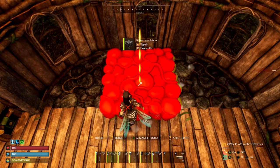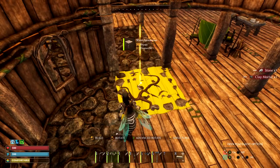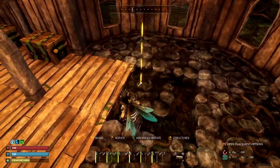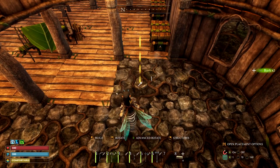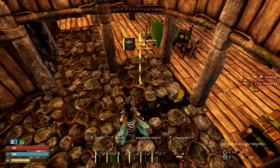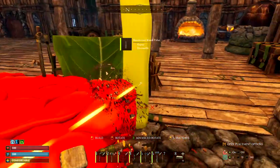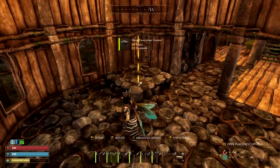We're swapping out our foundations now in this room where the bedroom used to be. Everything's been moved and put away. We're going to have to go get more supplies — we're almost out of stuff here. The center area is going to be wood right there. But this has come together pretty nicely.